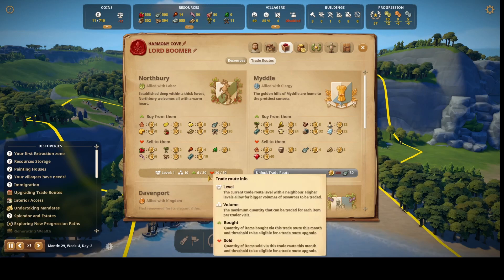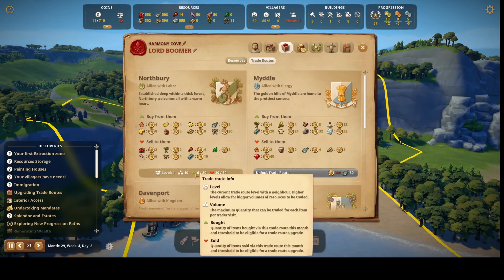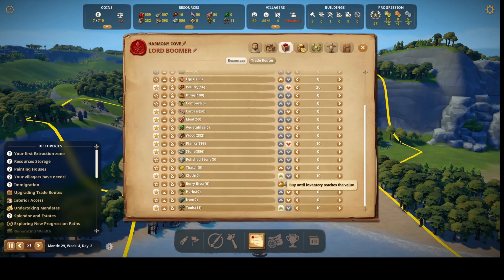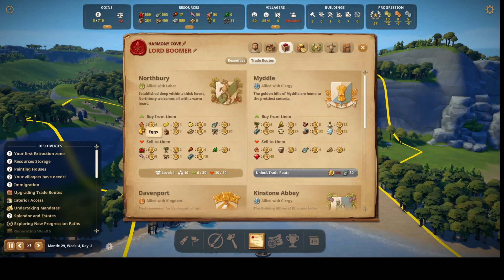It doesn't really explain too much. I've been selling — I need to buy more in order to upgrade. Looking at what I'm buying: cloth and tools from the Green Hell. Do I need to buy anything else? They're selling eggs, thatch, butter, fish, and cheese. Maybe I'll try buying some thatch — the cheapest option — to see if that helps.